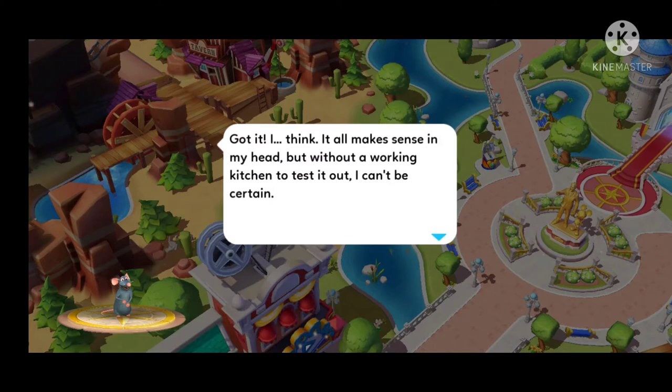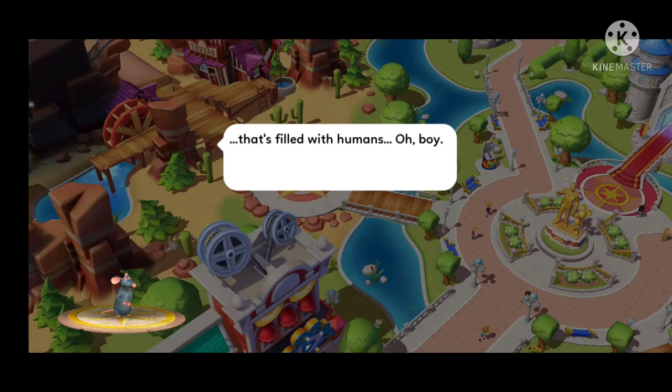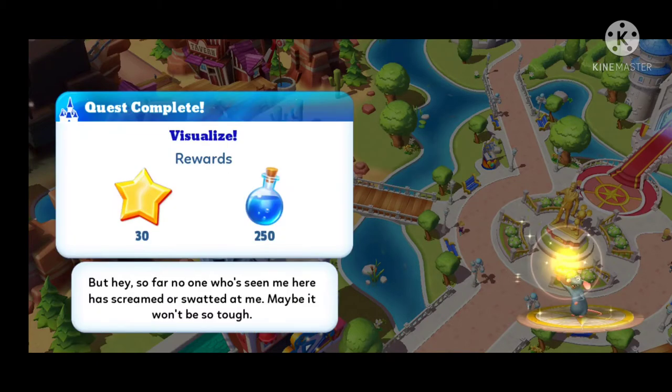It all makes sense in my head, but without a working kitchen to test it out I can't be certain — which means I have to find a kitchen where people won't freak out because I am a rat, in a place I've never been, filled with humans. Oh boy. Quest complete!